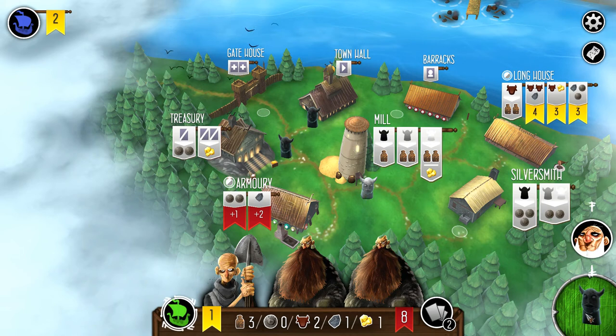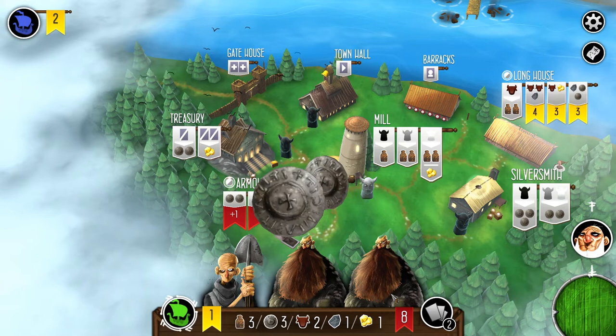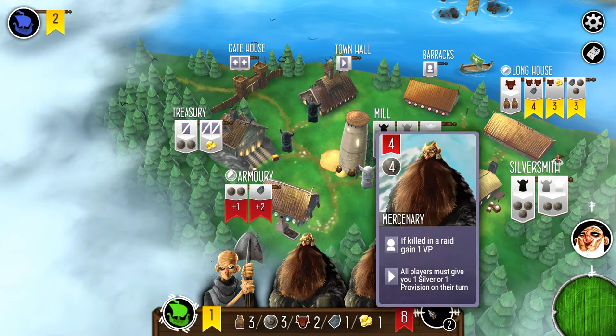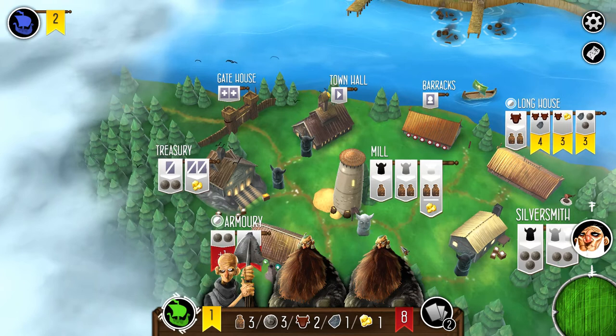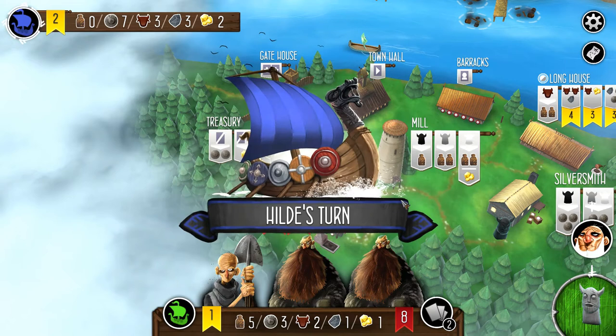I'm going to take three silver. The treasury gives you the ability to trade in cards for either silver or gold — you discard townsfolk, useful if you're really stuck. I'm going to try the town hall benefit. If we want to raid the outpost, we've got to pick up the gray worker. We're moving quickly just to show how to play.